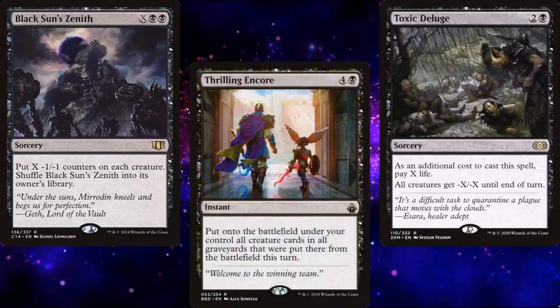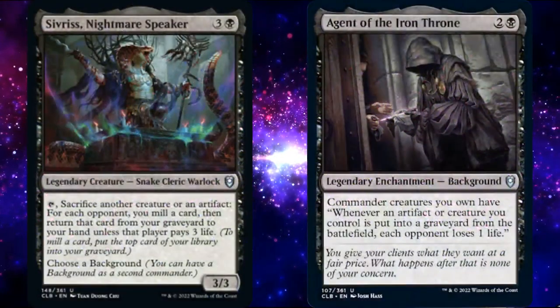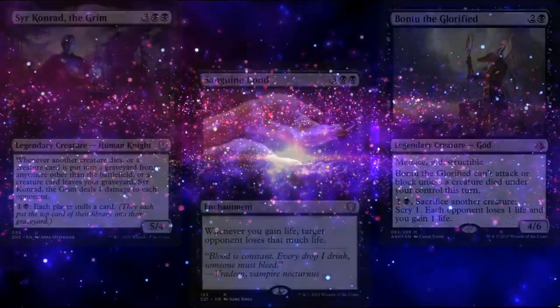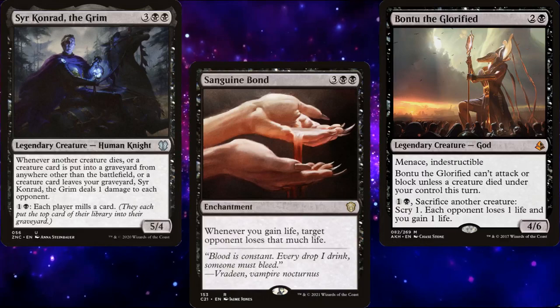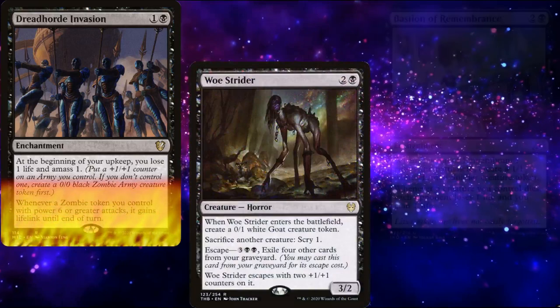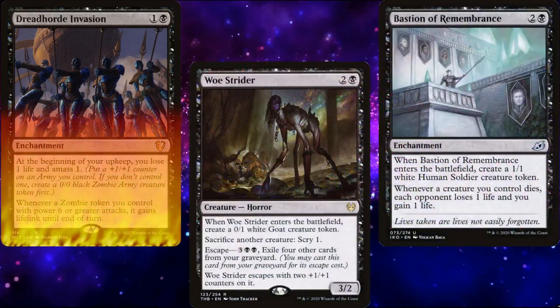But even without the upgrades, the deck is fun to play. The play pattern takes a bit of getting used to — with so many moving parts, it can feel like your deck isn't going anywhere. Just keep practicing with it. Remember, you want all three pieces of your deck to function: creatures to sacrifice, sacrifice outlets, and payoffs. Once you've got it down, you'll see just how much fun Aristocrats can be.